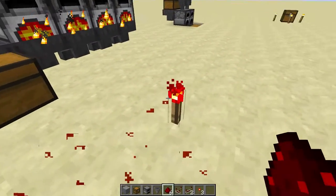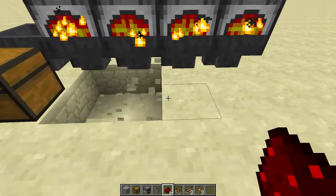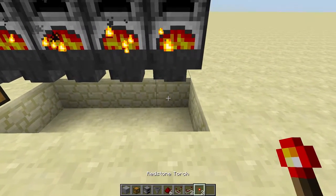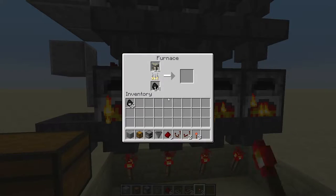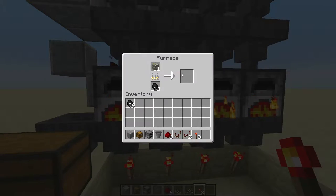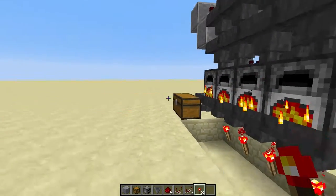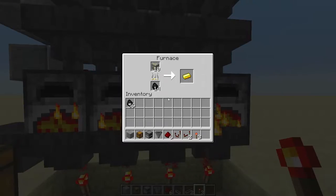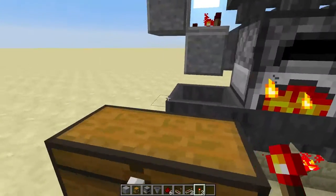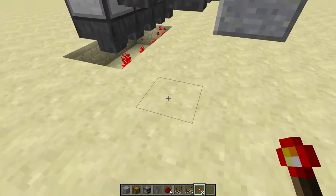Now we're going to talk about one more feature of this smelter — the idea of locking these output hoppers. So we put these here, and now these hoppers are locked. They've been emptying everything into the chest, but now items are actually going to get stuck in the furnace. The reason we want this is for XP reasons. You can smelt things and get XP as long as you pull them out of the furnace yourself, rather than dumping them out through a hopper. The price of automation is experience, so if we want XP, we need to pull them out through the hopper manually.